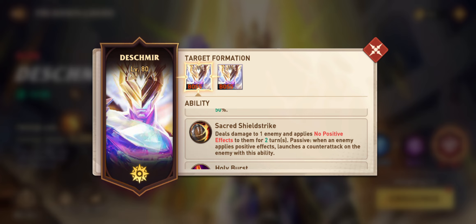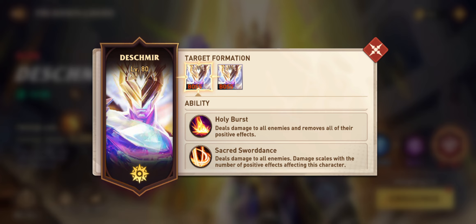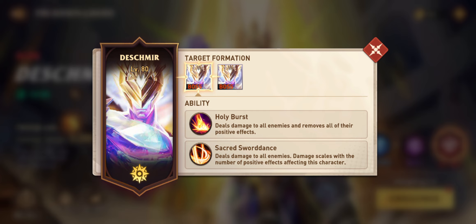The third mechanic is Sacred Shield Strike, which deals damage to one enemy and applies no positive effects to them for two turns — but only triggers when an enemy applies positive effects. So we want to avoid using heroes that buff themselves or give positive effects to the team unless they have lots of health, like a healer. Holy Bursts deals damage to all enemies and removes all their positive effects, so bubble shield spells won't work here since they'll just get removed.